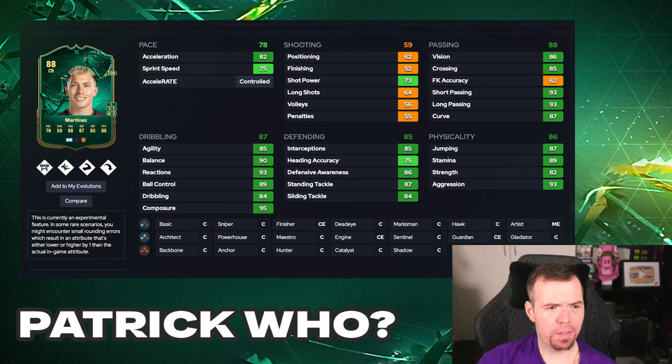DM - I mean I'm looking at this card and I'm thinking I might have to do this myself. 85 interceptions, 75 heading accuracy, 86 defense awareness, 87 stand tackle, 84 slide tackle. Medium-high as well, don't forget - this is smelling DM all over it. 87 jumping, 89 stamina, 82 strength, 93 aggression. According to Futgg he's still around 3k. I don't believe that whatsoever because this card looks absolutely broken. With him being 5'10 it's a perfect card as a DM.